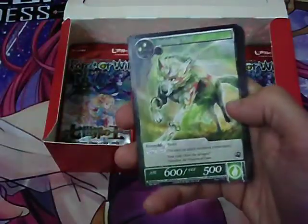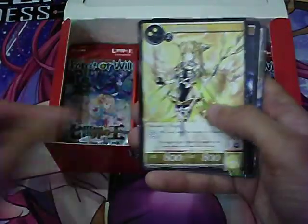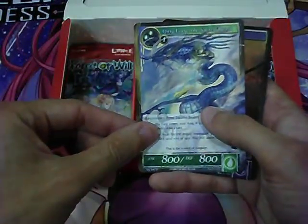Pack 15: Heat Gaze, Sprinting Wolf, Alice's Castling, Flame Cat, Trojan of Cherto, War Dance of the Valkyries, Dignified Seraph, By Hood the Sacred Beast, King Long the Sacred Beast. And a foil Soulless Soldier.